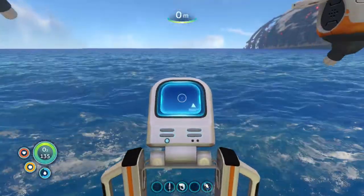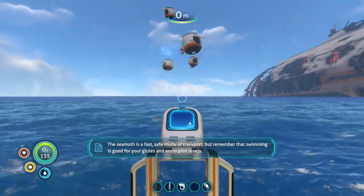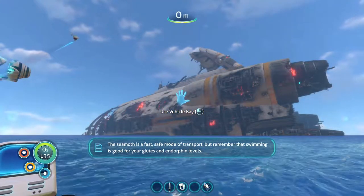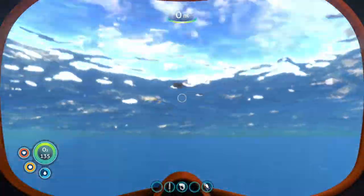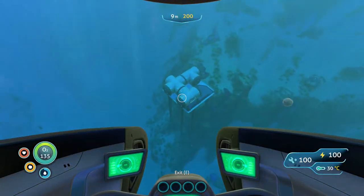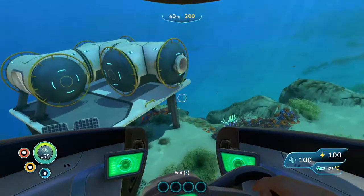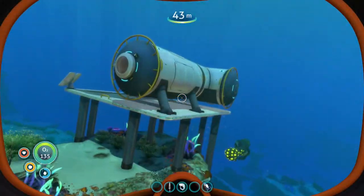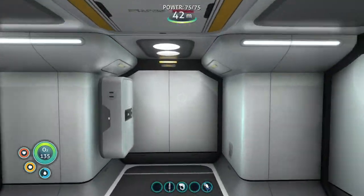Climb on top of it and — Seamoth! That thing looks so cool like that. We've got a Seamoth! Welcome aboard captain. Now we've just got to get prepared, go to the Aurora, get some more stuff over there, and then we can start doing other stuff.